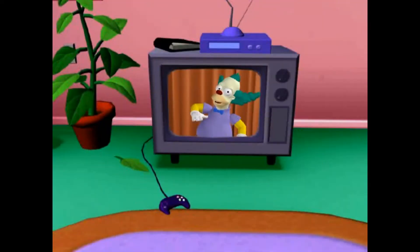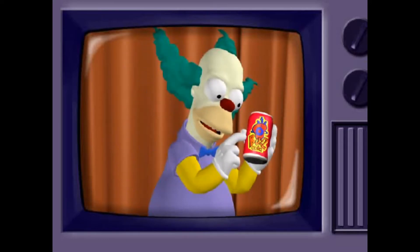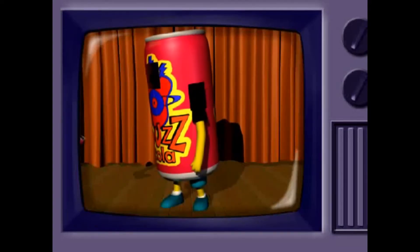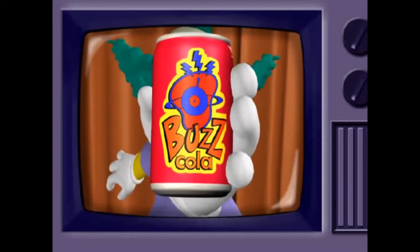Hey! I'm endorsing a new cola, kids, and this one isn't poisonous to anybody — that we know of. New and improved Buzz Cola is made from only the finest sugars and waters. Plus it has a special ingredient, too hot for the FDA. It'll give you the get up and go you need to do all the pathetic stuff you have to do. Try new and improved Buzz Cola.